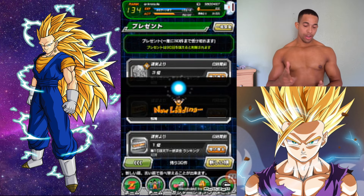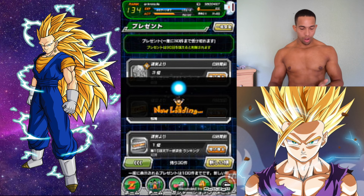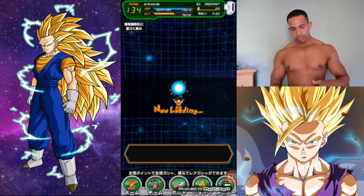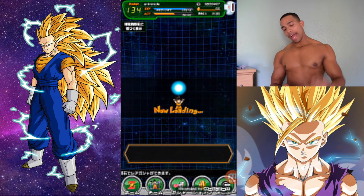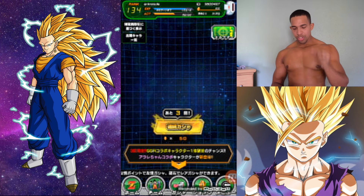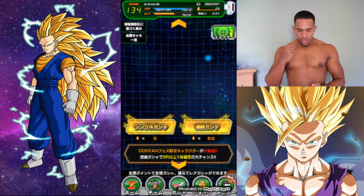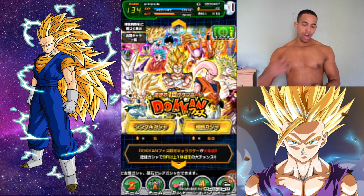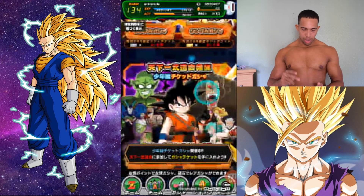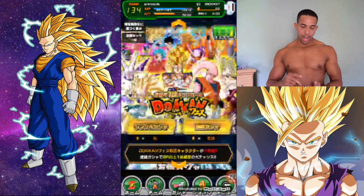We're going to be doing a summon right now on the God Banner. The God Banner, guys, is still around. We know Japanese Dokkan Battle loading is disgusting - it is so slow. So the God Banner that we just had for the 100 million download celebration - you can now summon with stones. Before you had to have the tickets. I'm not going to do the Raleigh banner, but I care about the God Banner. Here it is - the God Banner. You don't need the tickets anymore, you can use stones.